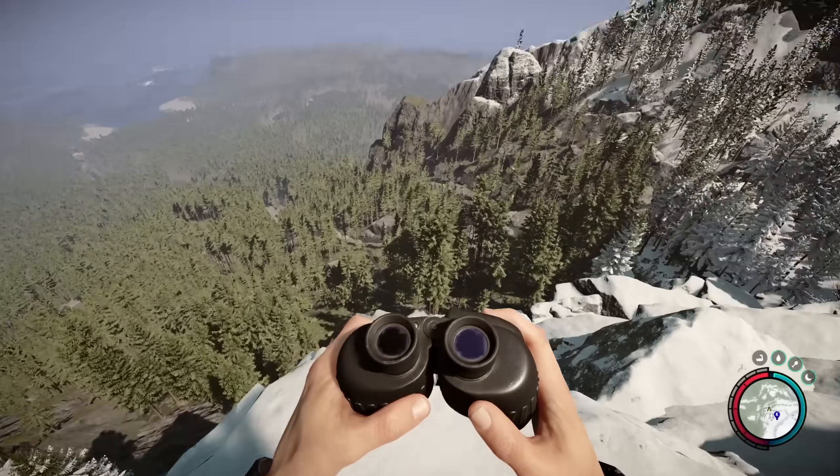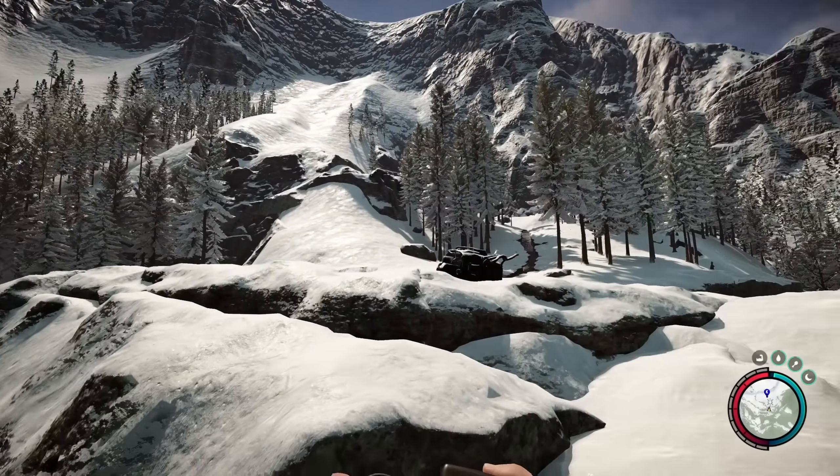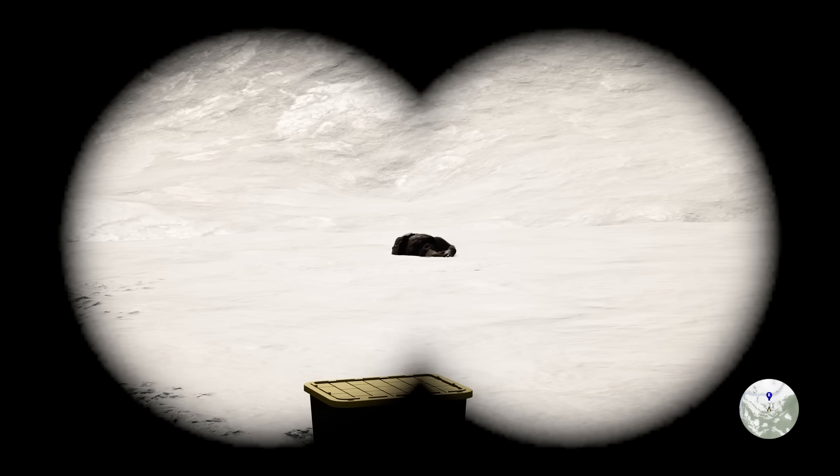First up, we've got the binoculars. This is going to be a world pickup — I'm not going to be disclosing the location, you're going to have to find it yourself. What you do is left click to zoom in through the binoculars. There is no toggle zoom, just one fixed zoom, but it's still really nice to have.